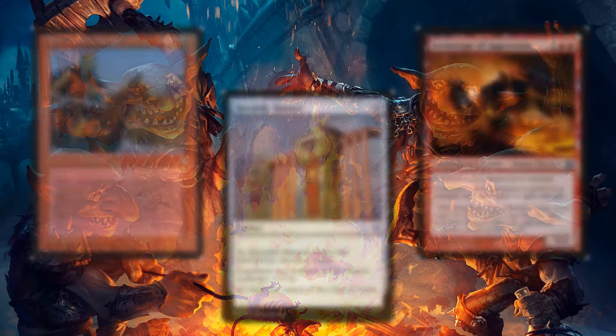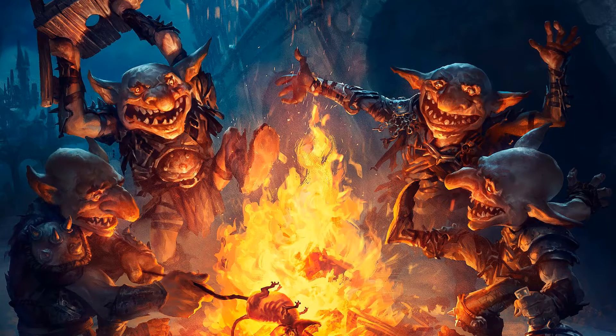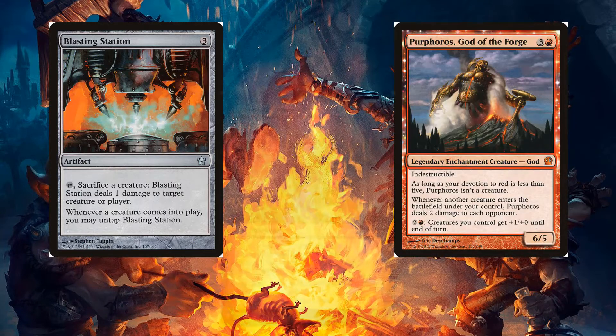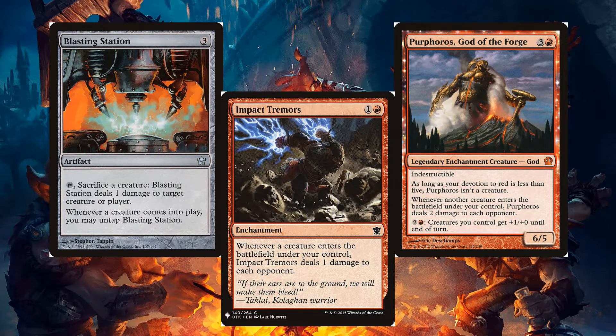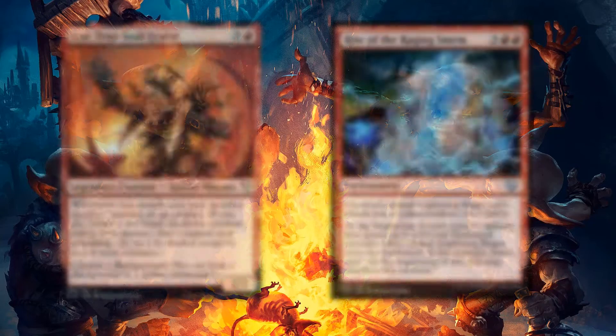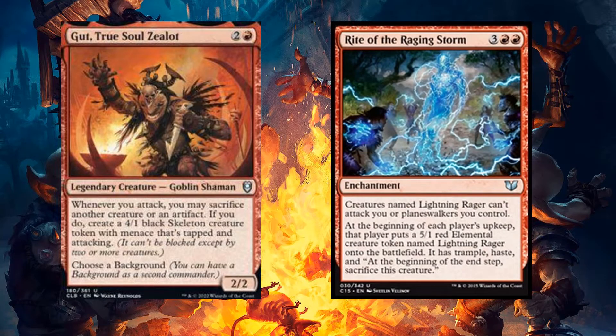We don't even need to use the tokens in combat to deal damage. We can have cards like Blasting Station, Purphoros, God of the Forge, and Impact Tremors to put out huge amounts of damage on enter. We can also make more tokens with cards like Gut, True Soul Zealot, and Rite of the Raging Storm.